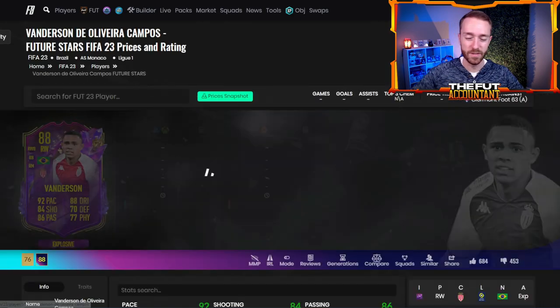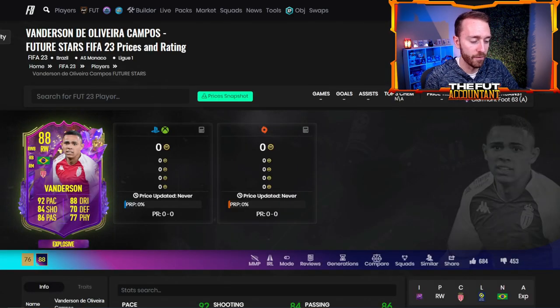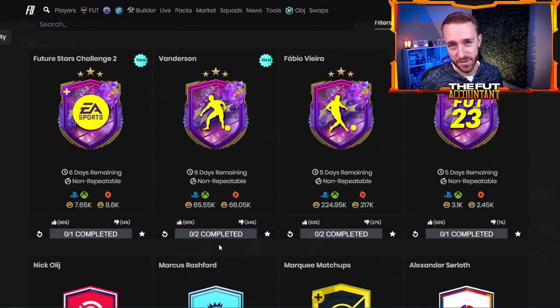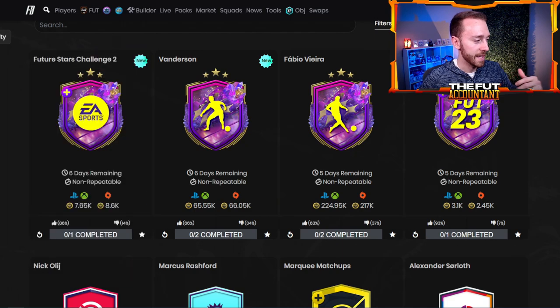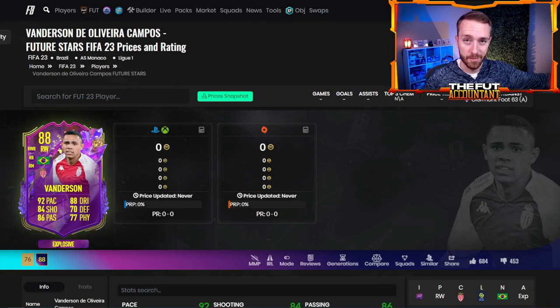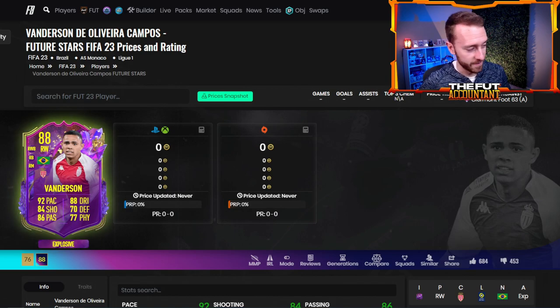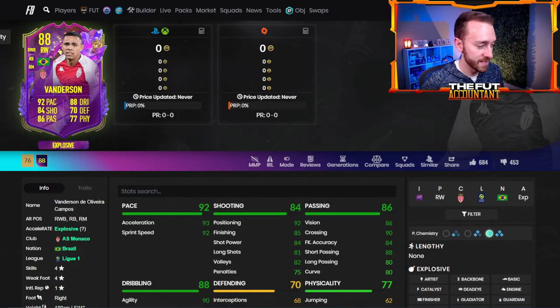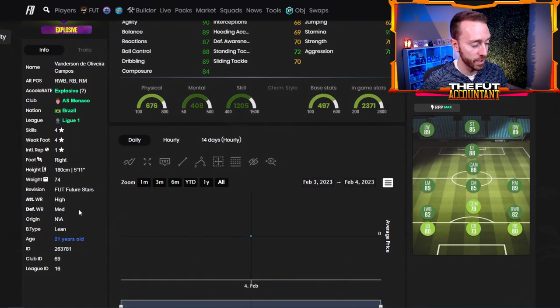I think either one of these — whatever one your team needs more is the way you should go. If you're going to do this SBC, it's because it's something you want in your team and it's not expensive — it's only 65,000 coins to do. That's about how much the card looks like he'd be worth on the market as well. Not super amazing, but a nice budget Brazilian right mid or right back. My take is the better card is the right wing card — you get better pace, four star four star, better work rates, high/medium, and better dribbling stats including composure and reactions. You just have worse defending and physicality stats.